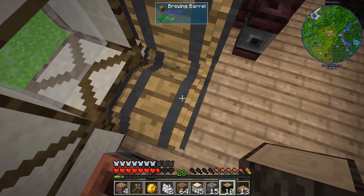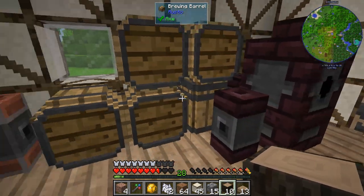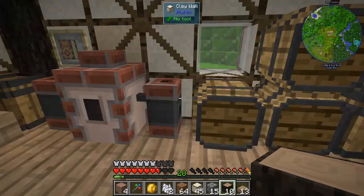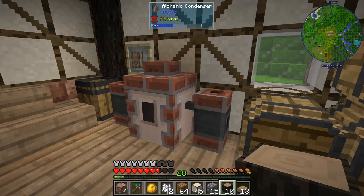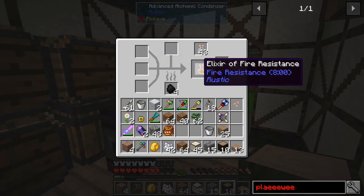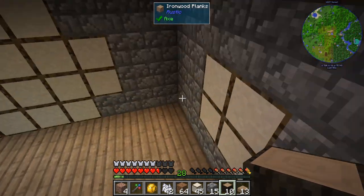I've been wondering, guys, what can you do to automate these things? What can you do to automate the rustic brewing? As in the alchemy stuff — where we can make our shiny fire resistance elixirs and so on. What can you do to automate it?